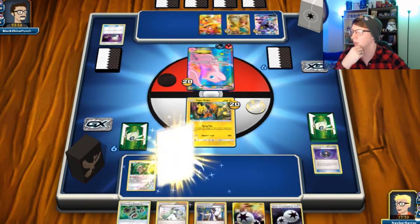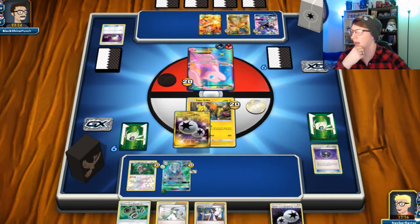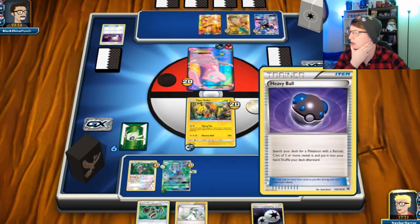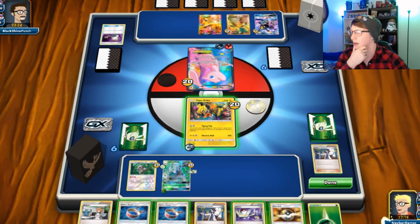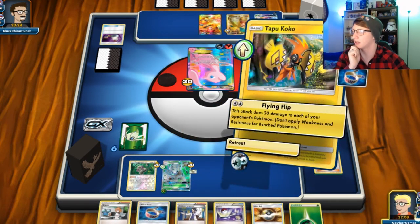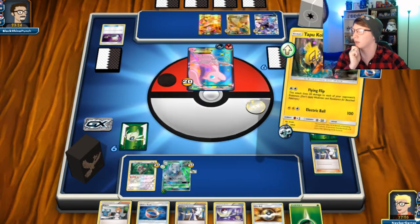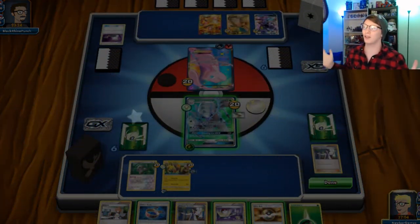Looks like this turn we're gonna be able to attach here and Sycamore because I'd like to see what other cards I could get. Bridgette — that'll come in handy next turn. I think that's safe. We're gonna retreat because we do have a Switch next turn and also the Float Stone just in case. He scoops — I got it set up too quick.